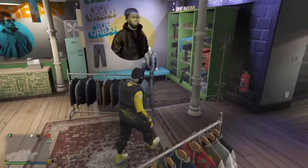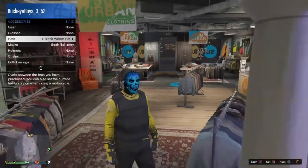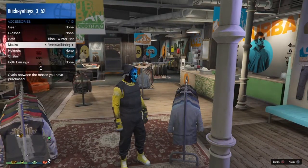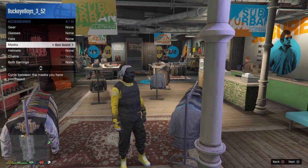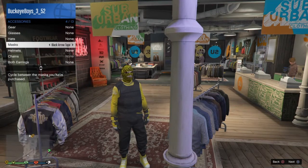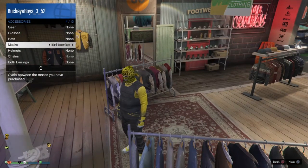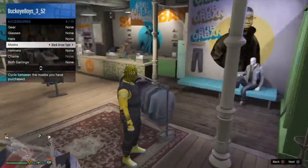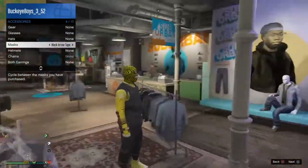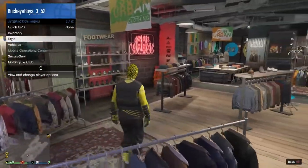After that, open your interaction menu again, go to style, then accessories, and put on the black arrow tape mask. If you haven't bought this mask yet, go to the mask store, go under crime, and scroll to the bottom — you should find the mask there.